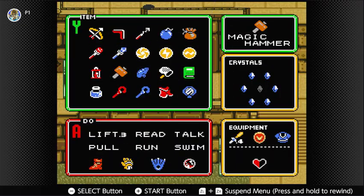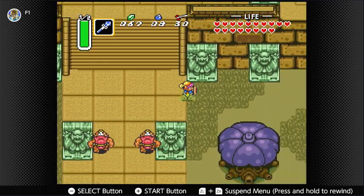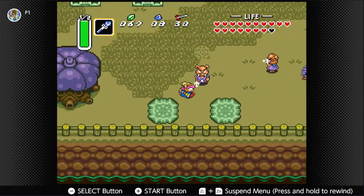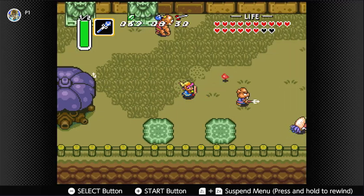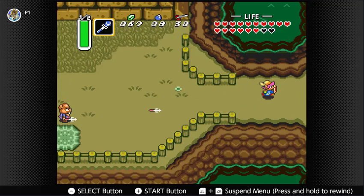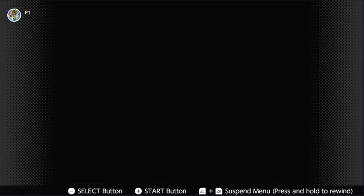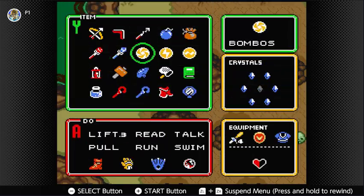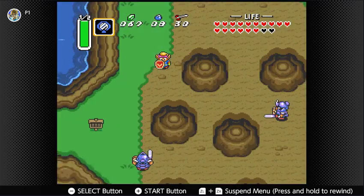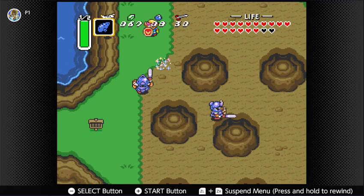With that, we have done most of the things we need to do before the next dungeon. We have one heart piece to collect still, but it is actually on the way. The golden sword does — I think it's four times the damage the initial sword does. It's easier to get to where we're going in the light world, so let's fly to the mountain.